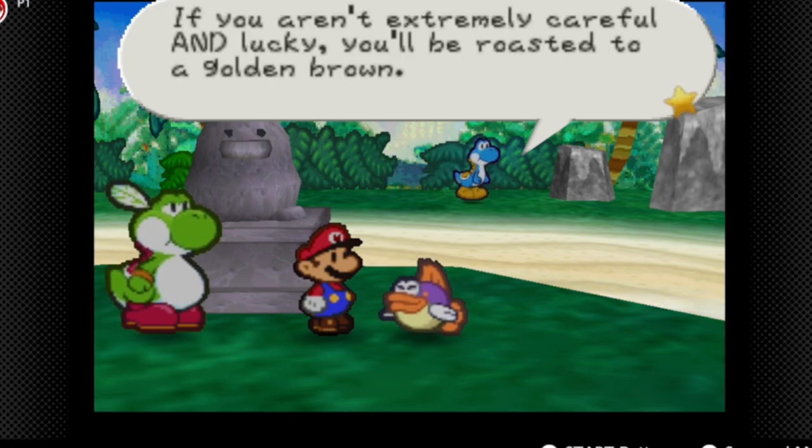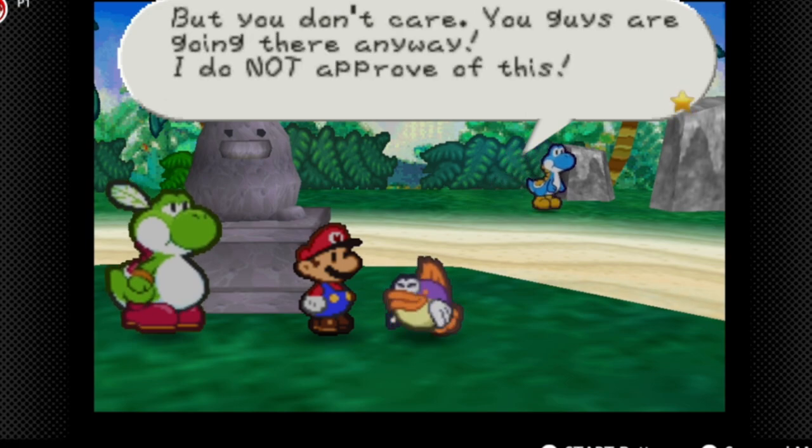If anyone can help you reach the volcano, it's definitely Raphael the Raven. If you aren't capable and lucky, you'll end up golden brown. Oh, you don't care — you guys are going in there anyway.